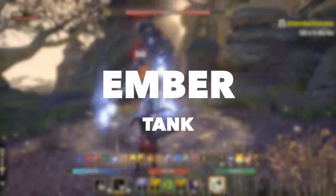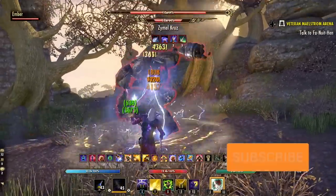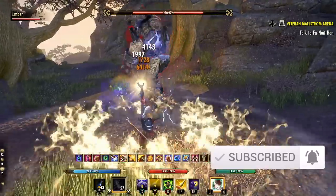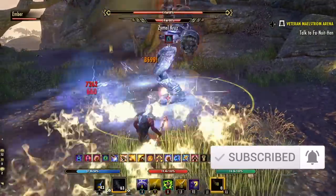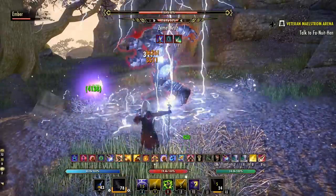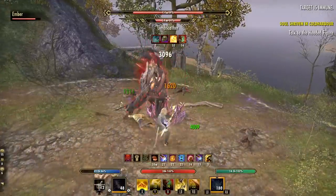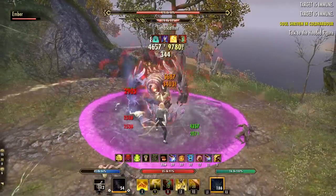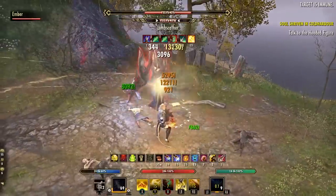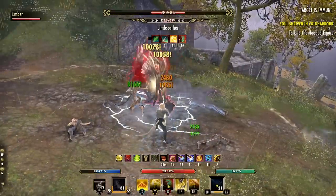First up, let's talk about Ember as a tank build. Ember's skill set is closest to the sorcerer class, which you might think isn't ideal for tanking, but Ember's skills are actually quite powerful for all roles including tanking, healing, or playing DPS. On the tanking side, Ember has excellent damage reduction skills, self and group healing, damage shields, and some pretty nice utility skills including immobilizations and cooldown reduction. So if you're looking for a competent tank that can also provide healing, damage, or utility, Ember is a nice option.